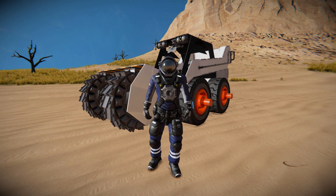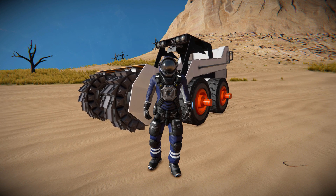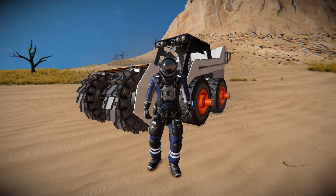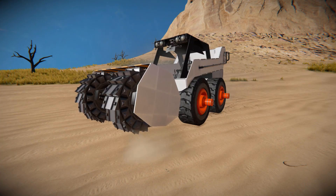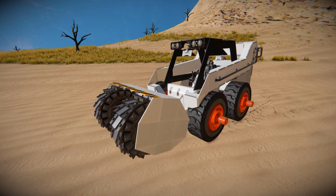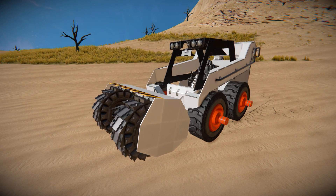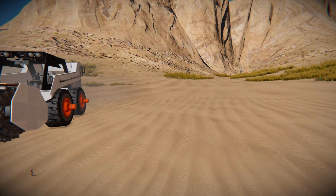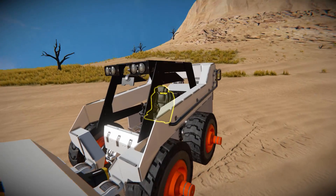Hello and welcome back to Space Engineers. In today's video we're looking at another creative only design for a bit of fun. This is the Miner Bobcat, which you can see wobbling around right behind me. I've moved my character out of the way. This thing is a very small mining vehicle that utilizes a script to be able to move the modded drills at the front up and down and to change the angle. I'll go and show you that right now before we have a look around the outside.